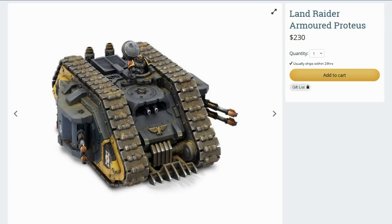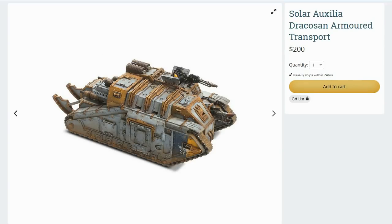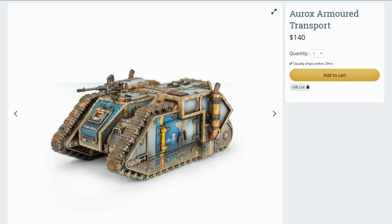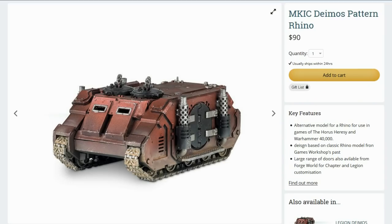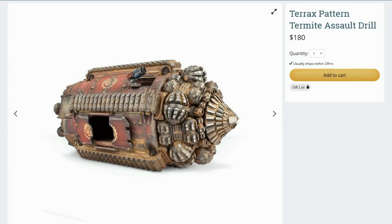So that covers Solar Auxilia and the Imperialis Militia. Solar Auxilia have just the Aurox and the Dracosan. The Imperial Militia have the Aurox, the Gorgon, the Rhino, and the Land Raider — and both factions have access to the Termite.